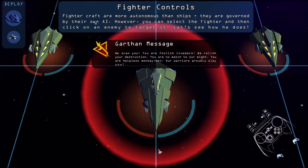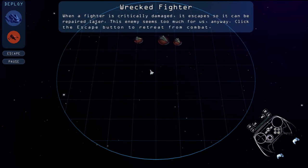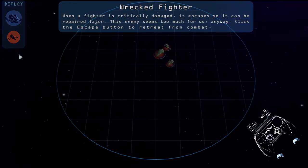Terrible, I can tell you that much. We scan you — you are foolish invaders. We relish your destruction. You are helpless monkey men. Our warrior is proud to slit you. Alright, gecko boy. When a fighter is critically damaged, it escapes so it can be repaired later. This enemy seems too much for us — might as well escape.